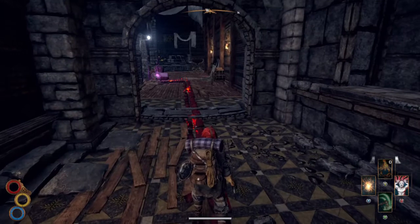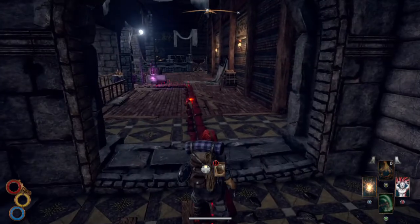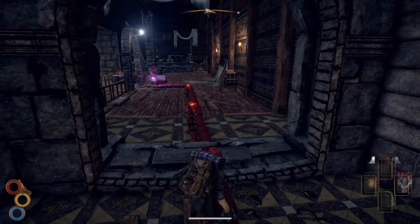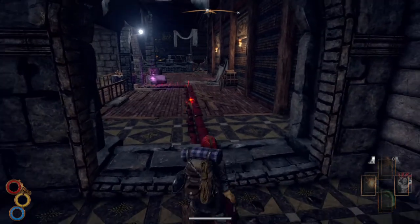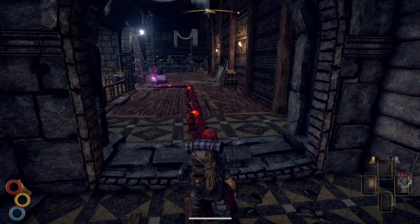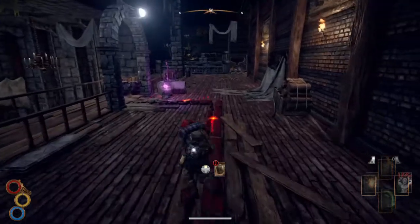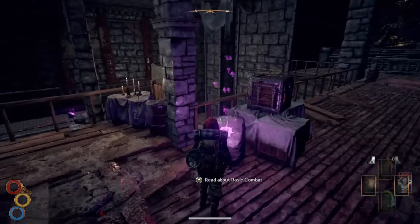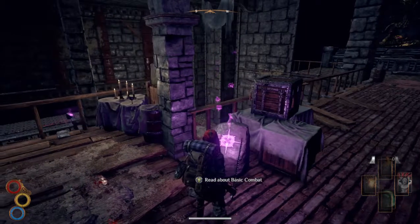So what else can I do? Can I block, roll? That's a kind of attack there. Maybe that's a charge attack. Left trigger — looks like a special attack. I'm sure we're all going to learn about all of this in a moment. Basic combat — head down to learn about basic combat. Will do.